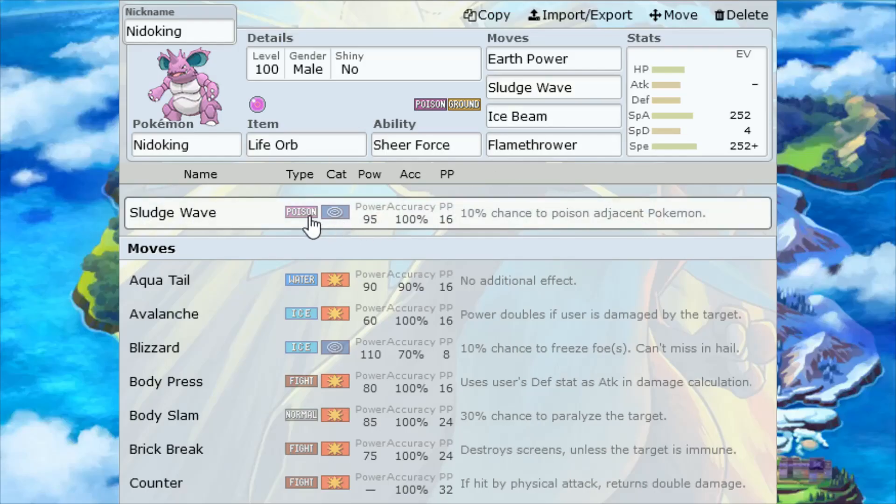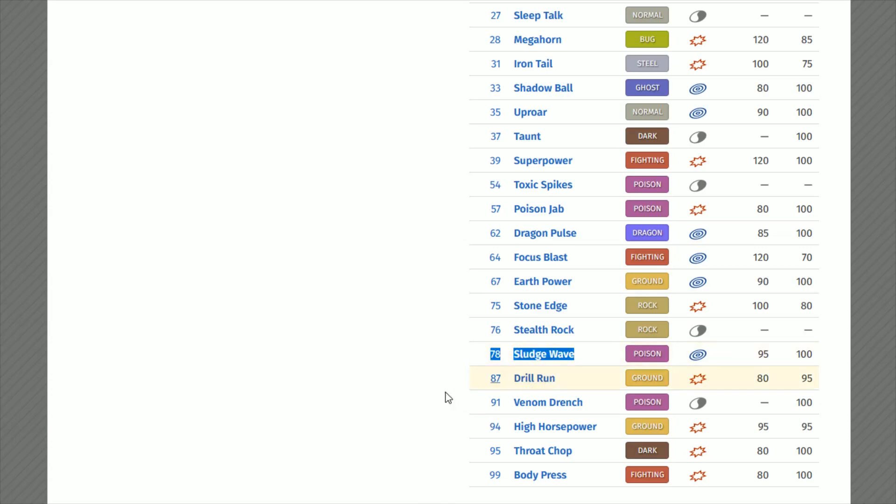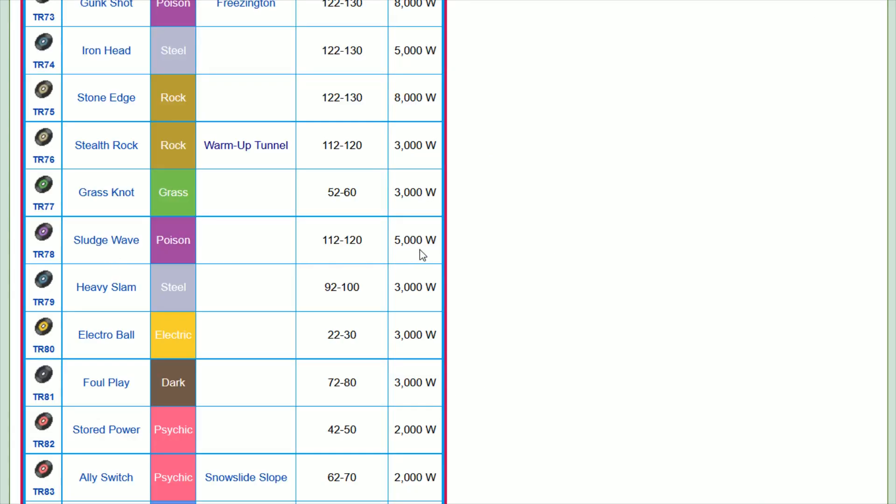The next move is Sludge Wave, also giving us a same type attack bonus — Poison type, Special Attack category, 95 power, 100 accurate. Sludge Wave is going to be learned through TR-78, and this TR can be purchased for 5,000 watts if you can find it from a watt trader, otherwise it's going to be a value between 112 through 120 at the Cram-O-Matic.